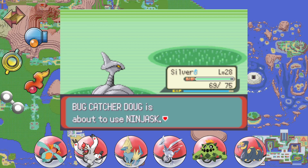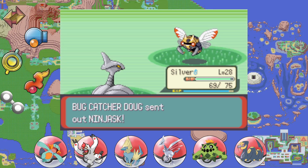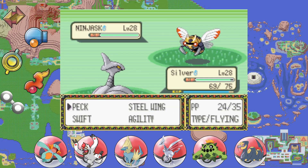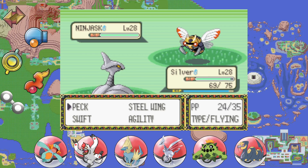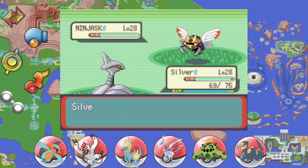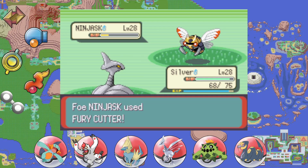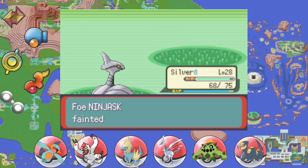Does Steven have a Skarmory on his Elite Four team in this game? I think Steven does have a Skarmory — I'm not going to look up the Elite Four teams or the Champion's team. I do remember most of them, but there will be a few surprises since it's been a while since I played Emerald. We will make it to the Champion one day — that is the goal. The Ninjask gets a Speed Boost, Fury Cutter does nothing against Silver's tough steel exterior. Nice — level 29!